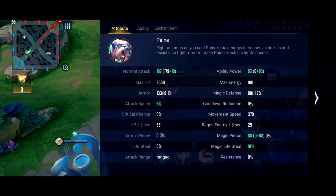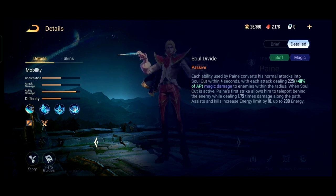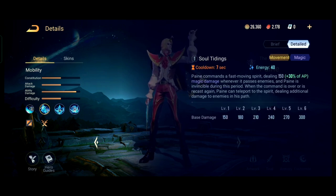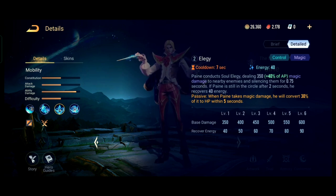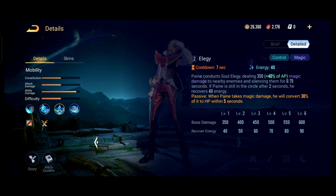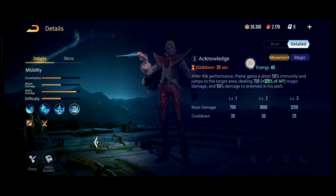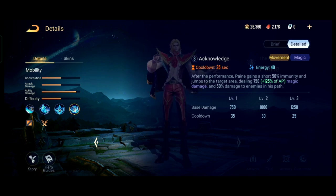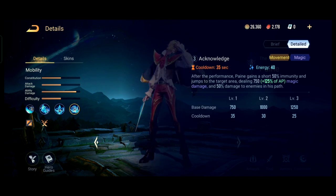Pain does not have mana but instead he has energy, so his abilities consume energy every time he uses them. At the start of the game he has a maximum energy of 100, and every time he gets a kill or assist his energy limit increases by 10 to a maximum of 200. His first, second, and third abilities each consume 40 energy, so in the early game you cannot use all three abilities at once — that would cost 120 energy. Once you start getting kills or assists, your energy limit increases and you can use more abilities.